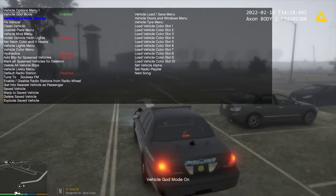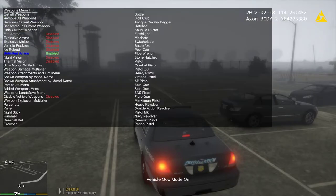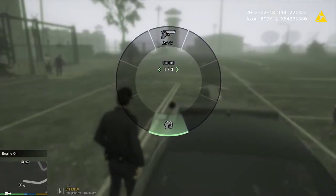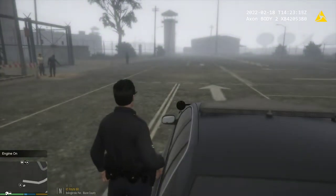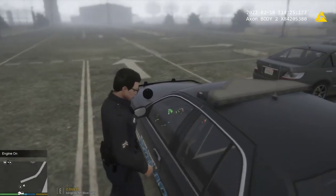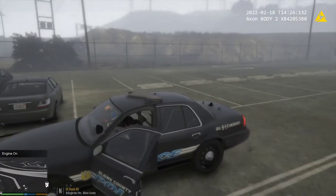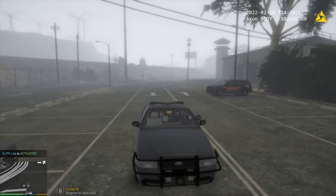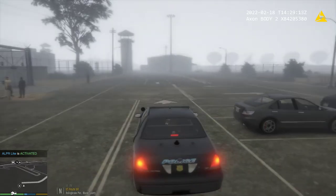Let me finish getting set up here. Make sure our weapons are good — make sure we got a taser. No partner. So we're going to show you the light package on these cars.